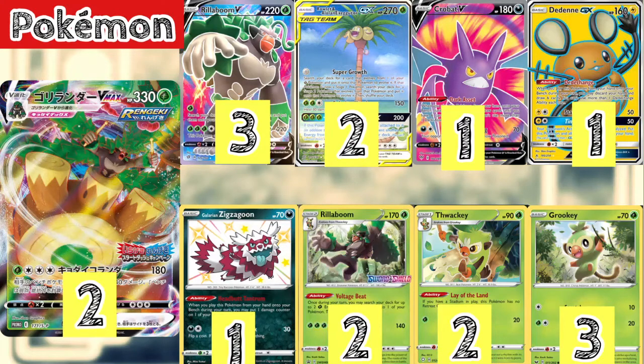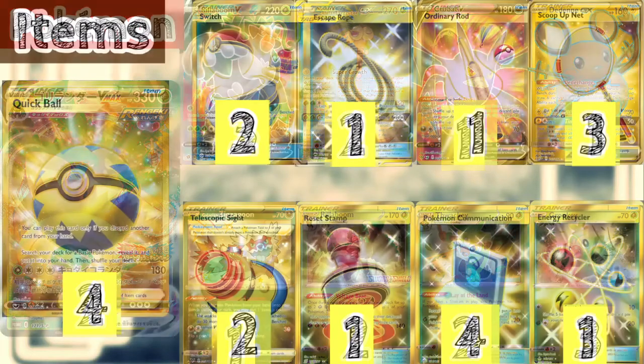Finally, we play a 2-2-2 line of Leafeon. Leafeon has the fantastic ability Voltage Beat, which lets you accelerate up to 2 Grass energies from your deck to one of your Pokémon. This helps us accelerate energy to our Willboom VMAX so we can attack with it. That wraps up the Pokémon line — let's move on to the item line.